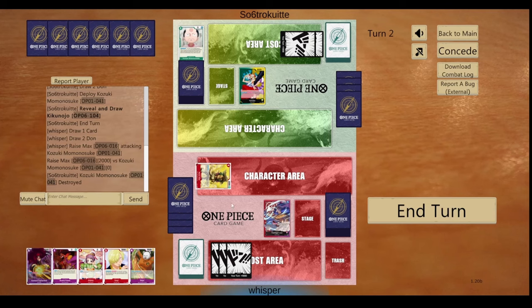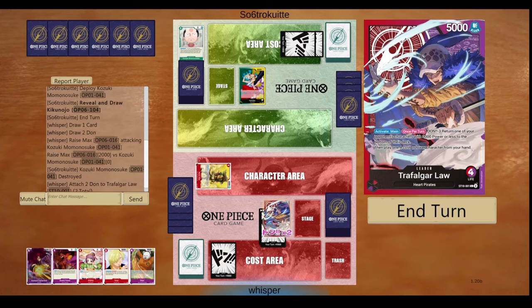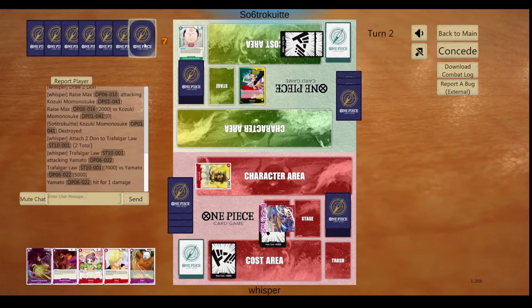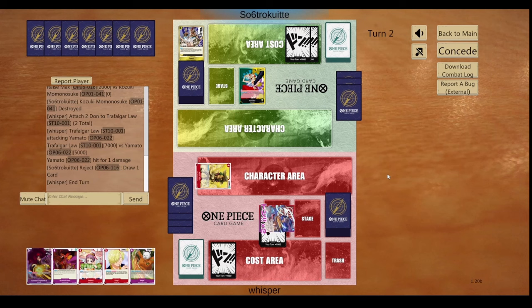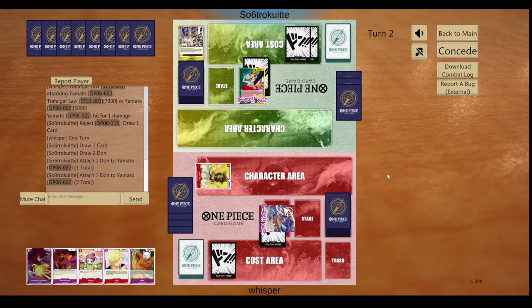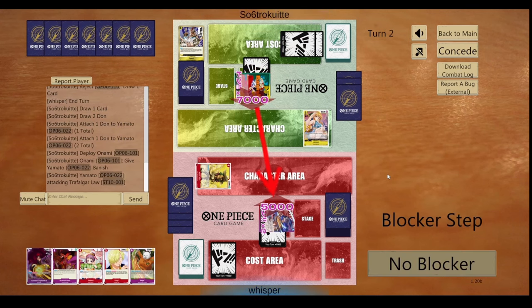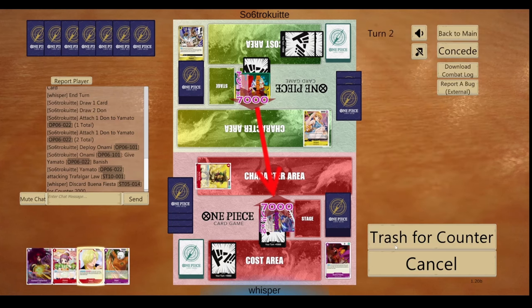I just make a Gordon swing here. She does play a lot of 6k so he would have good value, but I was trying to bait him as a blocker for the first swing of Yamato. I left a Dawn up — I was thinking about playing Buena Fiesta but decided to just make sure I can counter the first attack and keep some cards in hand, so I just use 2 2ks.